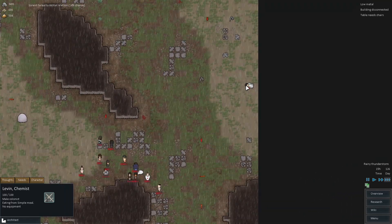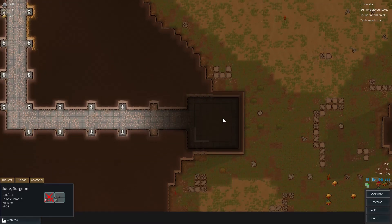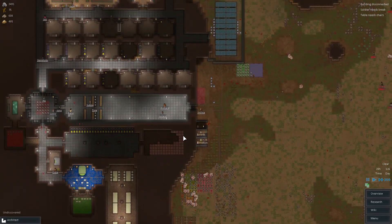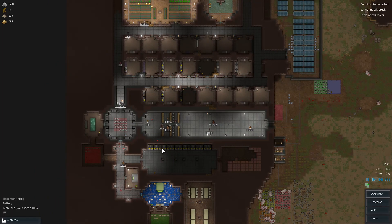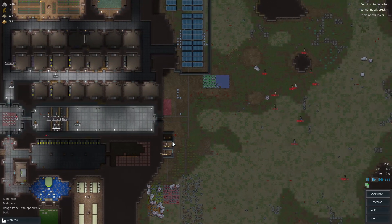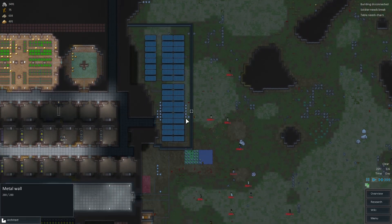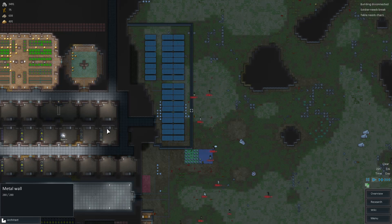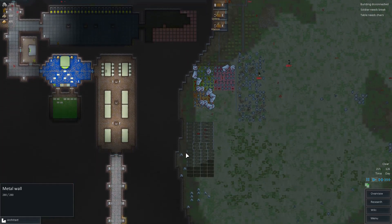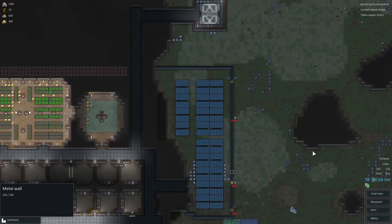Poor Philip back there crash landed on the planet and nobody rescued him. Looks like we got this thing constructed just in time to keep the raiders out — hopefully they don't break down the wall and sneak in. I think I've got everybody going to their positions. The good news is the solar flare is now over, which means our turrets can come online. The bad news is I neglected to upgrade this metal wall to stone wall, so it's going to be very easily pierceable.